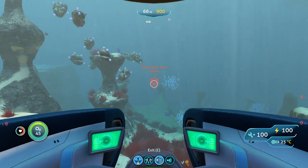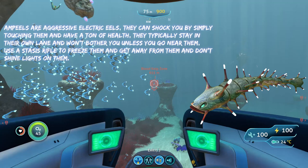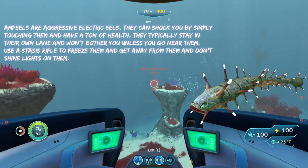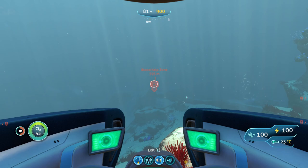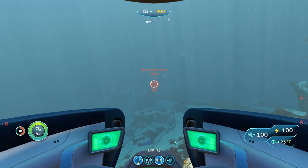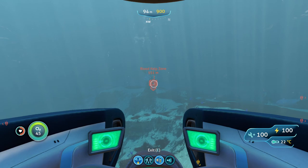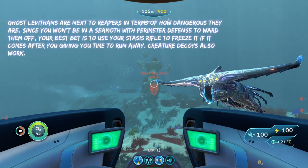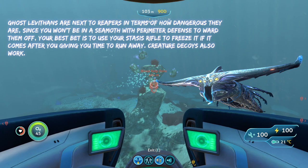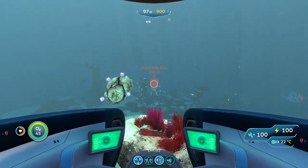The next threat you'll run into here are ampeels. Ampeels are a little less dangerous than crab squids, only because they won't come after you instantly. If they do start to come near you, hit them with your stasis rifle and freeze them, because you're not going to be able to kill them — they have a lot of health. And the last threat here is a ghost leviathan. The same thing applies as with the reaper: if it starts to come after you, hop out of your prawn suit, hit it with the stasis rifle, and then run away.